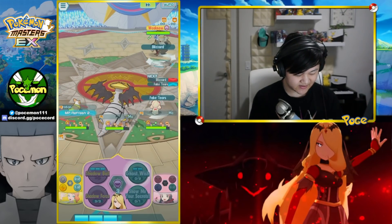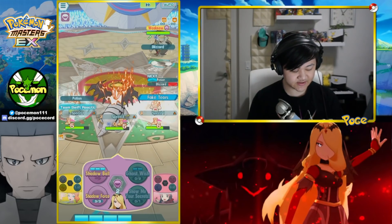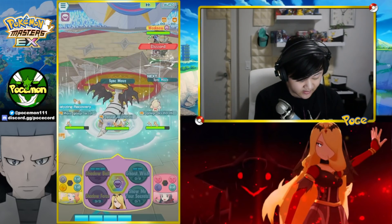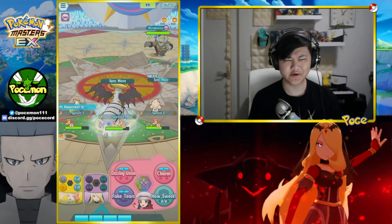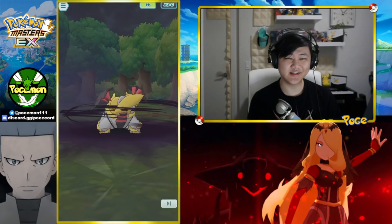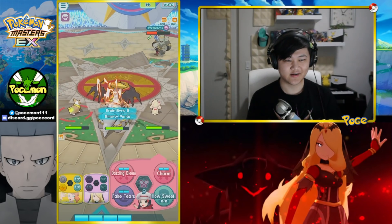Fake Tears — get the minus six special defense there. Oh, we can actually get another sync off! Instead of Shadow Ball, let's just go for the sync. Get an extra sync off, although no defense debuffs over here unfortunately. Let's get another sync in — hopefully crits as always. No crit on that one unfortunately. This thing is so cool, I love her outfit, I love everything about her — except for the fact that it took a lot of gems to get her.